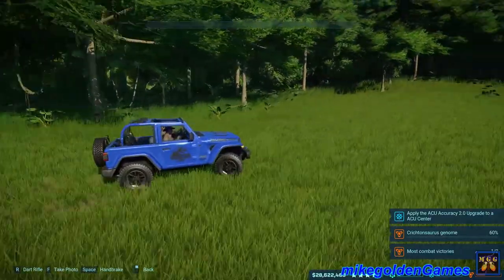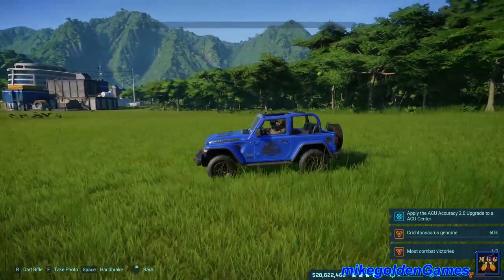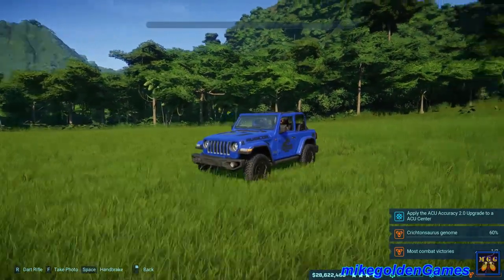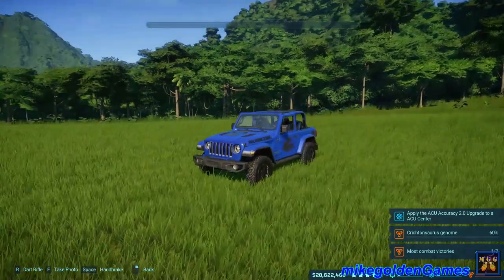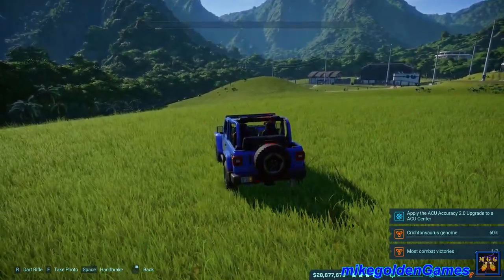We've got that blue Jeep Wrangler — now it's a Wrangler Rubicon. This is the 2018 Jeep Wrangler JL. This thing looks freaking sick, honestly badass. Look at those brakes — they're sick.